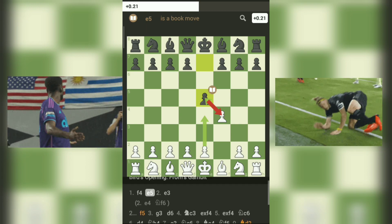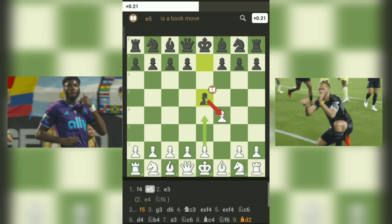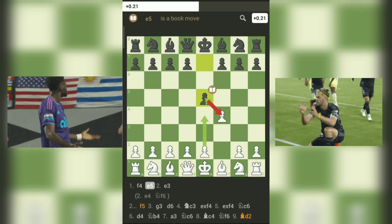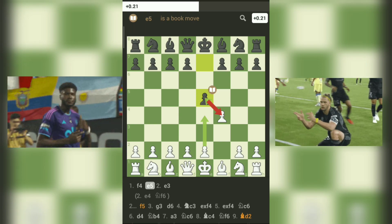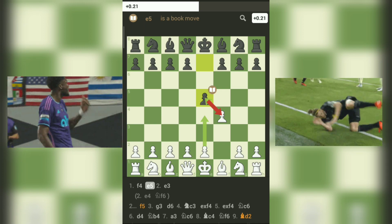Fourth, central imbalances: the pawn structure after 1.F4, E5 results in an open position with imbalanced pawn formations. Black's central pawn duo on D7 and E5 can put pressure on white's pawn on E4. This imbalance leads to dynamic play and chances for both sides.